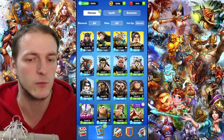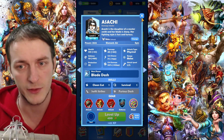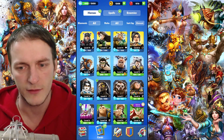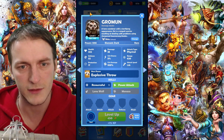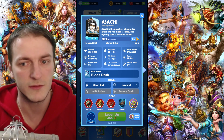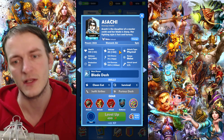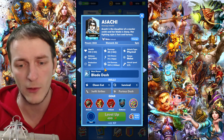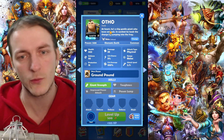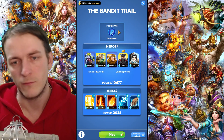How to identify hero rarity: common heroes have a plain square frame, rare heroes have cut corners, and epic heroes have six-angled frames. Rarity influences hero stats, but it doesn't mean you should always take epic heroes. Some common heroes are better than epic ones in certain situations. It's fine to play with common heroes.